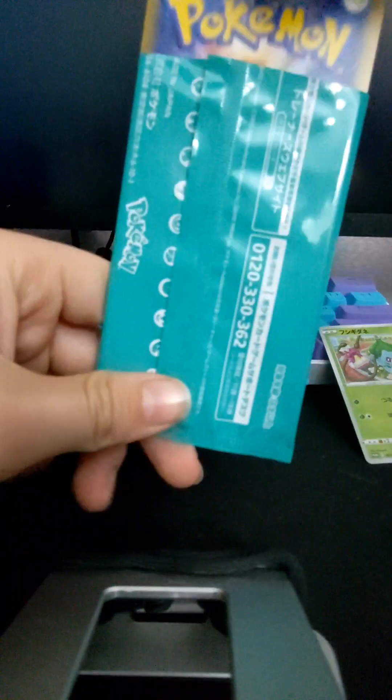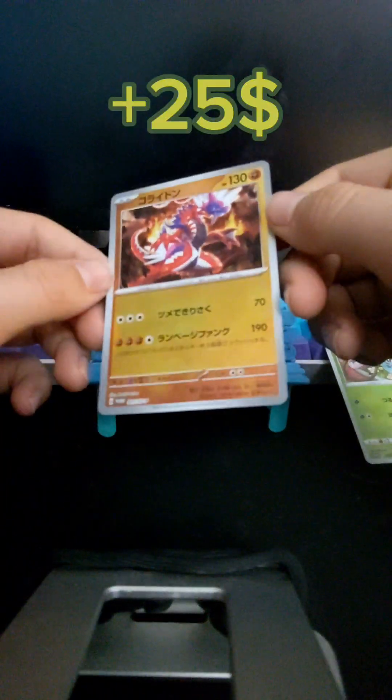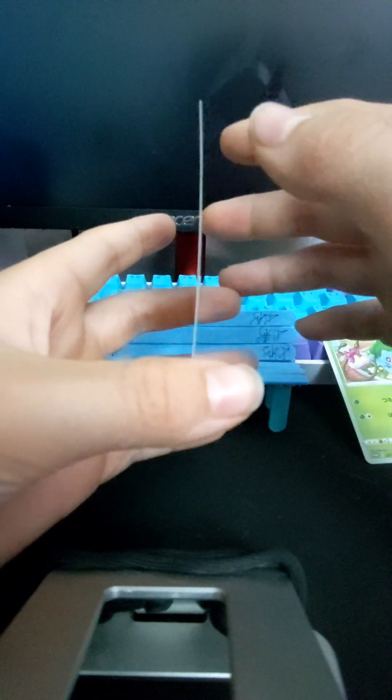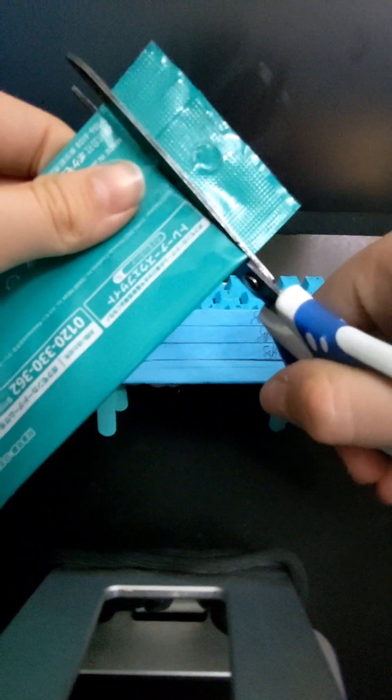Next pack — three, two, one. Oh my! Okay so we have a reverse holo. I actually don't know what Pokemon that is. There's a little bit of bend on it right there as you can see, but that looks like the main condition issue on the card. I'll put all the prices on screen when I edit it.